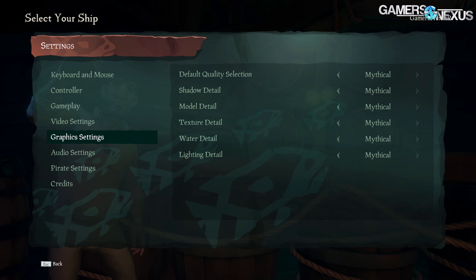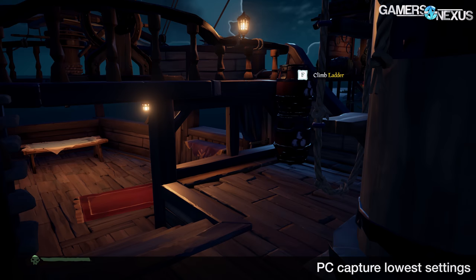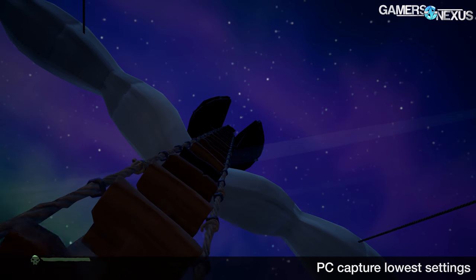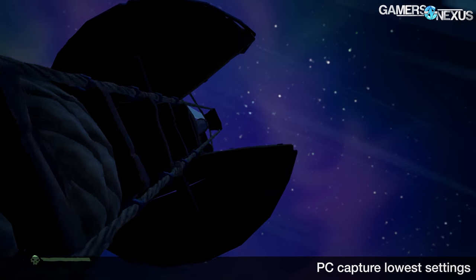Graphic settings are relatively sparse on PC. Options include five settings: shadow detail, model detail, texture detail, water detail, and lighting detail. Model detail and water detail are among the two most important. Model detail impacts pop-in, LOD scaling at longer view distances, and mesh LOD. Water detail affects wave reflections, ripples, and impacts performance on both the CPU and the GPU.